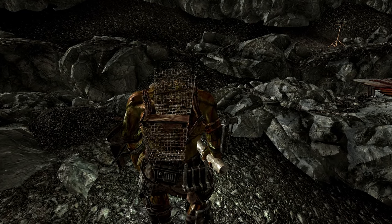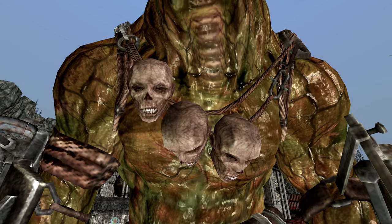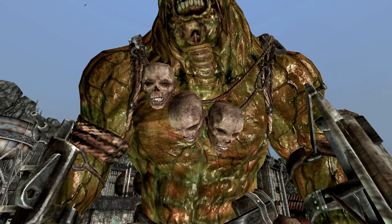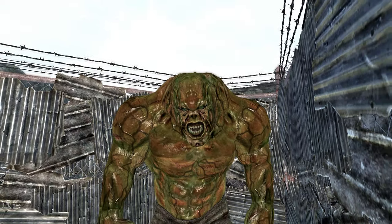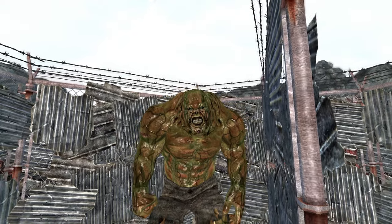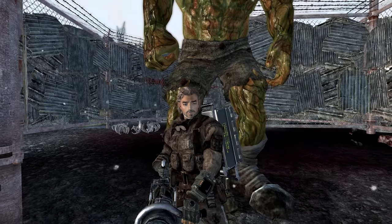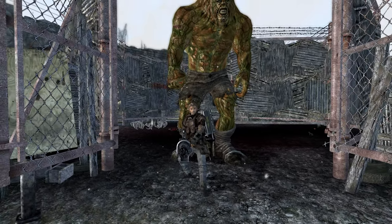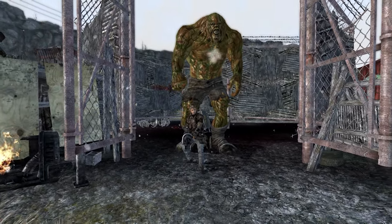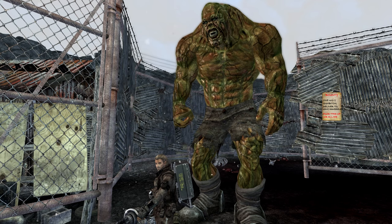These cages are used to hold captured humans whom they either consume or subject to a process called dipping. Additionally, they use car doors as shields, and the heads of their victims can be seen hanging from their bodies as gruesome decorations. The Behemoth at Evergreen Mills has a unique appearance without armor, fighting solely with its bare fists. Defeating all five Behemoths in the game unlocks the achievement or trophy, 'The Bigger They Are.' No Wastelander in their right mind would ever want to come face to face with a Behemoth.